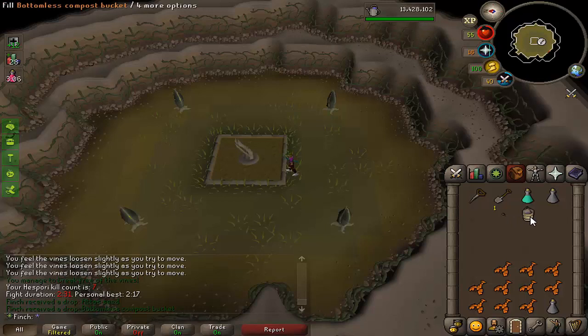I needed that 7KC bucket — that's really good! It's going to save me a lot of time making compost because it doubles everything up, and nicely it only takes up one inventory space. Very pleased with that.